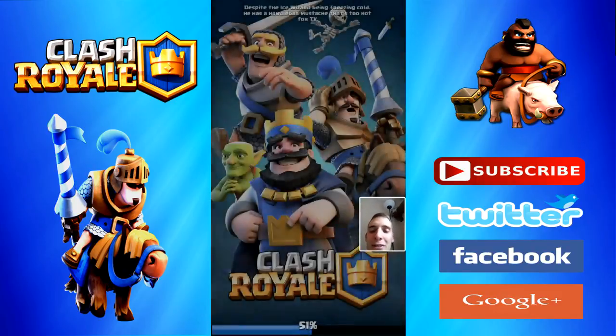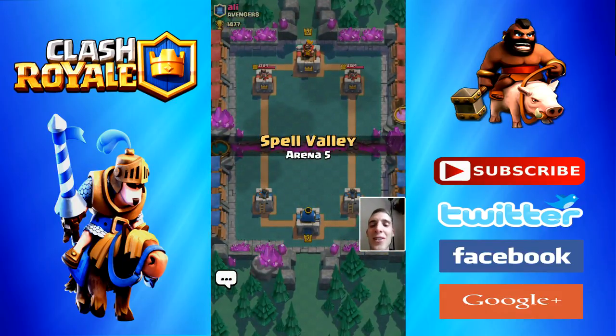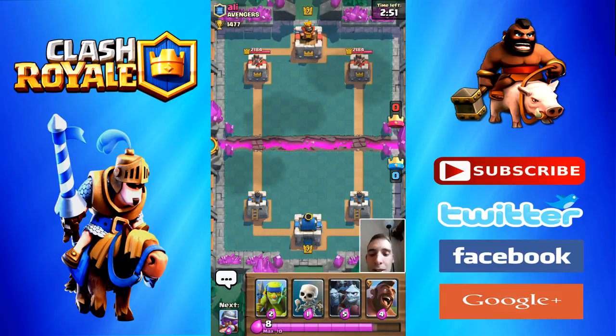Let's go ahead and have a battle in Arena 5. Because this is being recorded I'll probably end up losing now! Let's move that out of the way and deploy early Spear Goblins — they've got the Baby Dragon on the go.